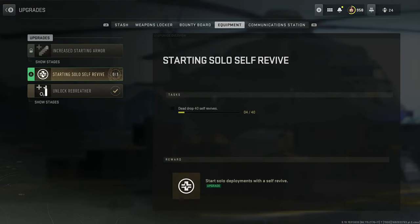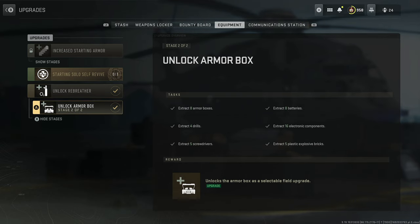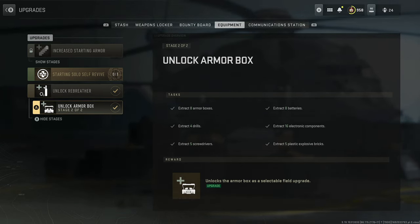There are two new field upgrades to unlock in DMZ: the rebreather and the armor box. The rebreather is pretty useless now they added the scuba mask, but you need to unlock it to get the armor box.